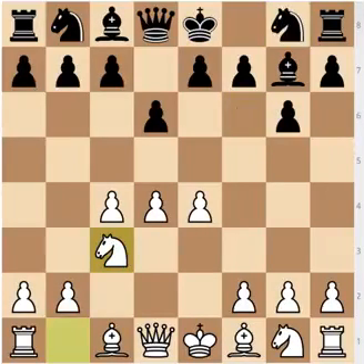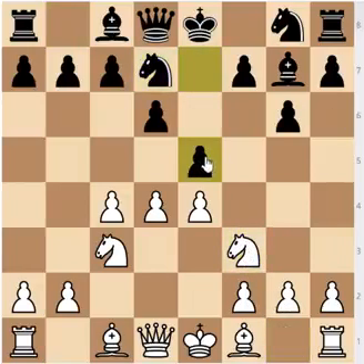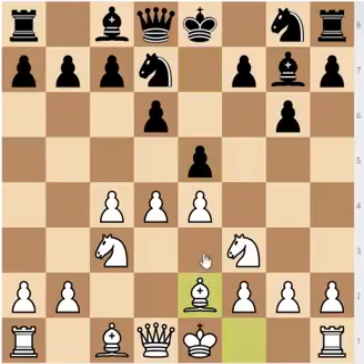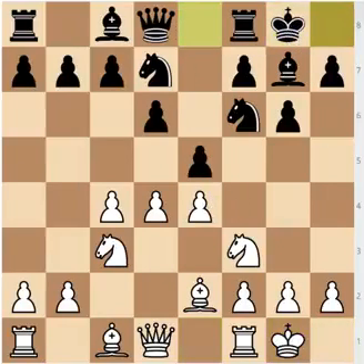The second move that leads to the King's Indian is knight to d7. After knight to d7, knight to f3 is the main move, and now e5, and after bishop to e2, knight g to f6, castles, castles — you have now transposed to the orthodox variation of the King's Indian with a slightly different move order. Once again this is going to be covered in the King's Indian series.